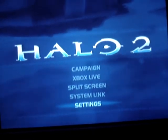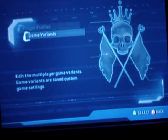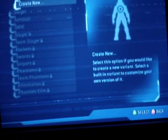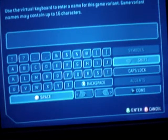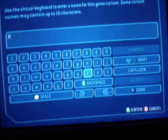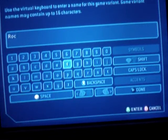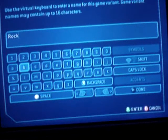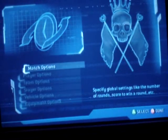First, you wanna go to Settings, then you wanna go to Game Variants, then you wanna do Slayer, then just do Create New. I don't really care what you call it — I'm just calling it like I usually call it. Okay, let me just type this in. Rockets, done.